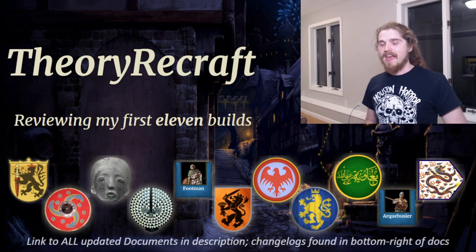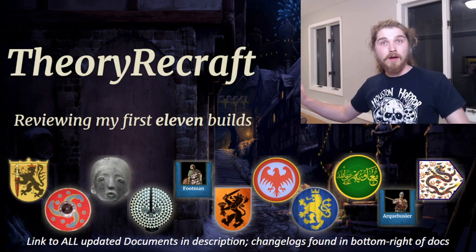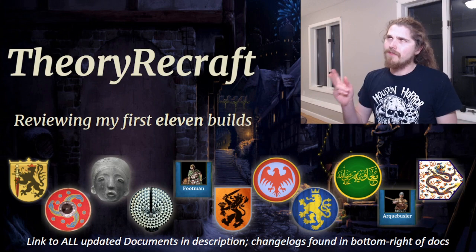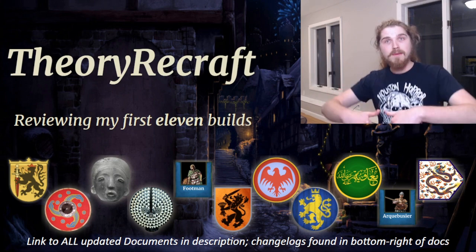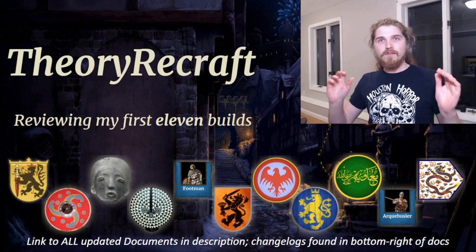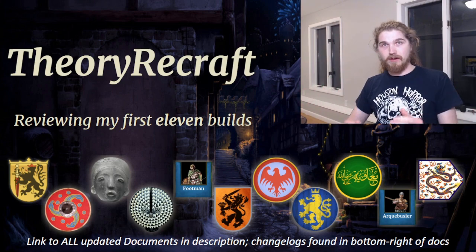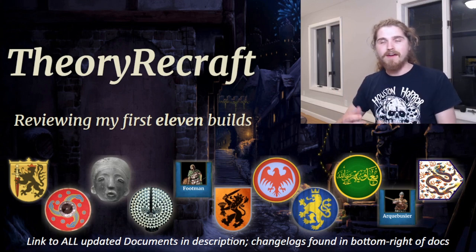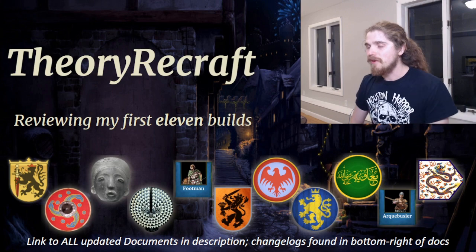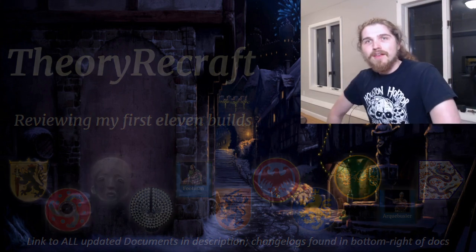Also of note, every single one of the updates I have made here has been updated on the various Civ documents — links to all of them, Civ and unit, down in the description below. The original versions of all their different sheets will be on the second page of the documents, with the recraft being on the first page. With all that being said, let's jump into my first ever TheoryCraft build, that being the Georgians.